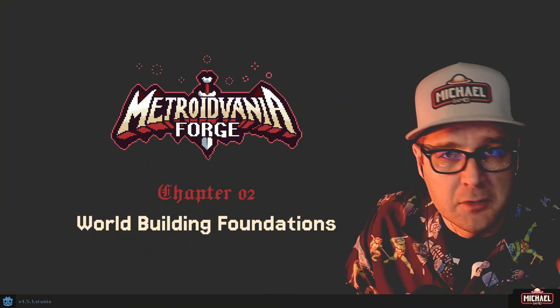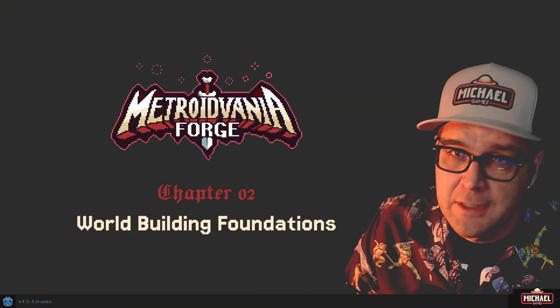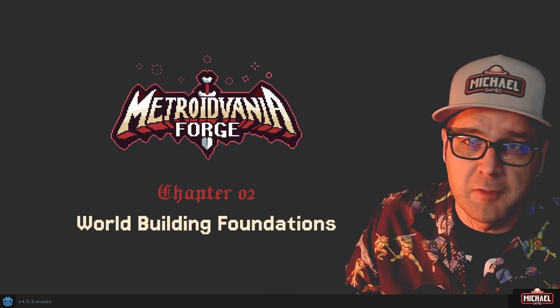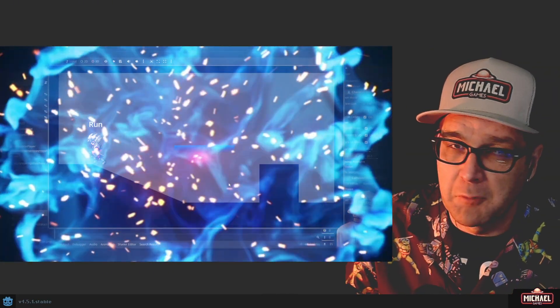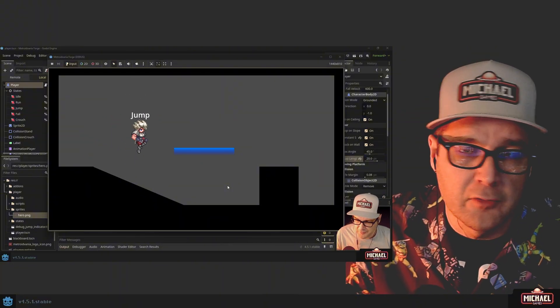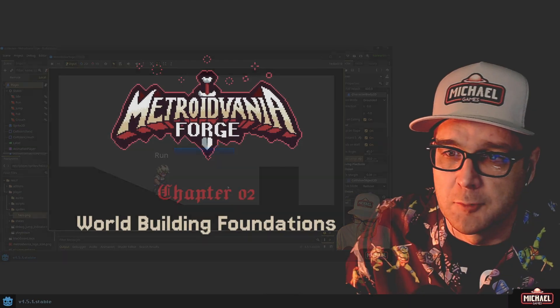Hi everybody, my name is Michael, and welcome to the Metroidvania Forge series, Chapter 2. In this chapter we're going to be covering the world-building foundations. Chapter 1 was about our player foundations, and we built a nice playable character that has all the basic moves we need to start a Metroidvania-style platformer.